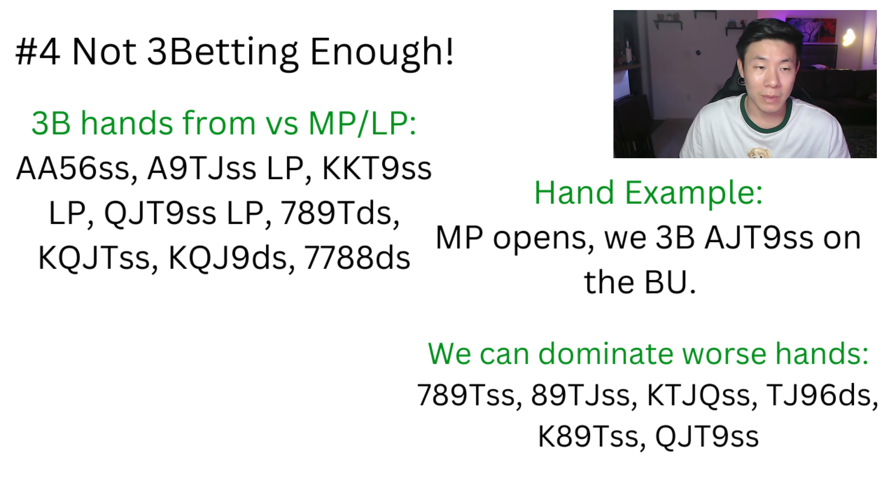For the second example, let's say middle position opens and you have ace-jack-nine-ten single suited on the button. A lot of people just flat this because it's a nice hand — connected with the nut suit — and they want to see a flop multi-way. But this is definitely a three-bet, especially versus later positions, because you're most likely ahead of their range. They can have hands you dominate like seven-eight-nine-ten single suited, eight-nine-ten-jack, king-queen-jack-ten with lower suits. Bloating the pot in position pre-flop makes you money because you'll be heads up with the lead and dominate many ranges, and a lot of players make mistakes calling too wide pre-flop and not playing well out of position on the flop.